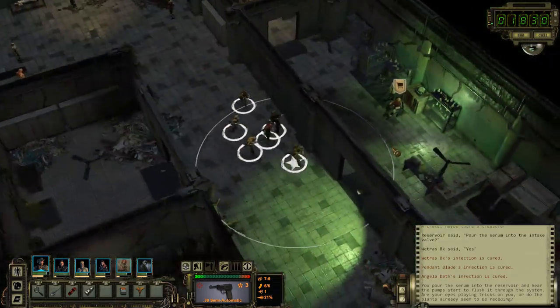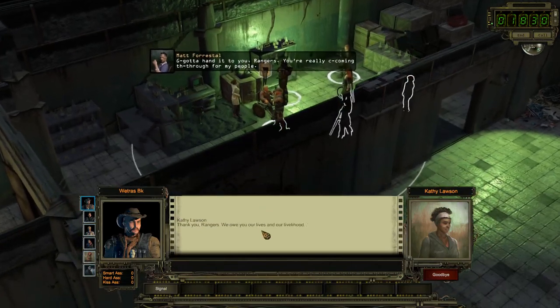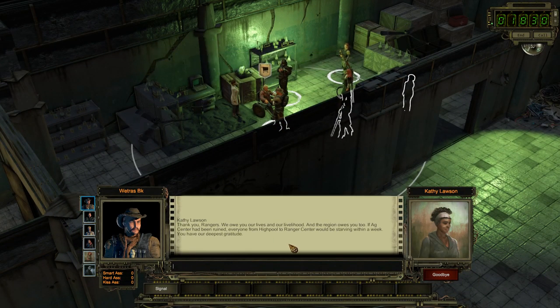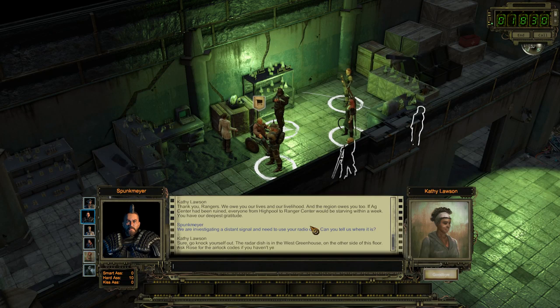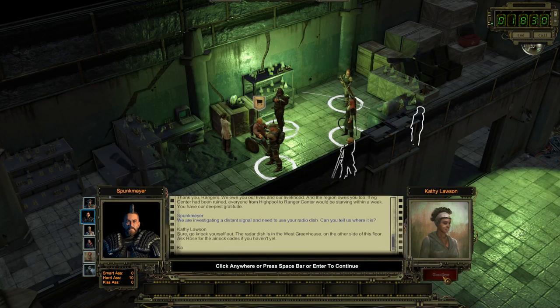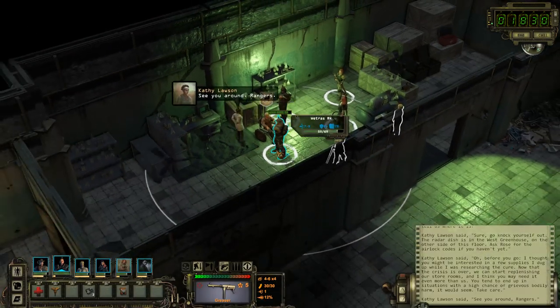I think now we can ask her about the signal dish. I wonder if those rabbits we would have had to fight are still going to be aggro. Thank you for coming through for my people — we owe you our lives and our livelihood, and the region owes you too. If the AG Center had been ruined, everyone from High Pool to Ranger Center would have been starving within a week. We're investigating a distant signal and need to use your radio dish — can you tell us where it is? Sure, go knock yourself out. The radio dish is in the west greenhouse on the other side of this floor.